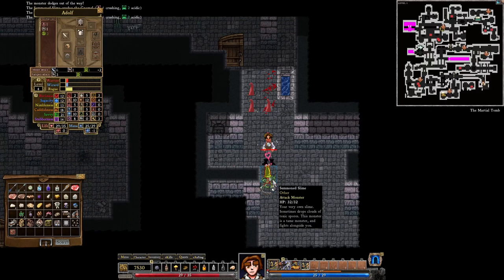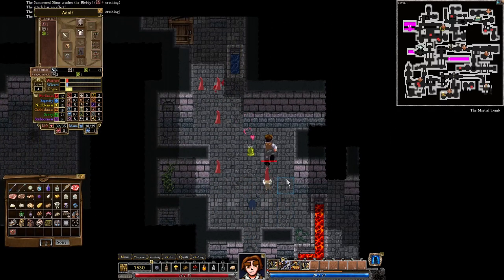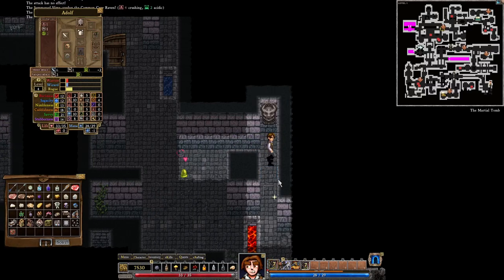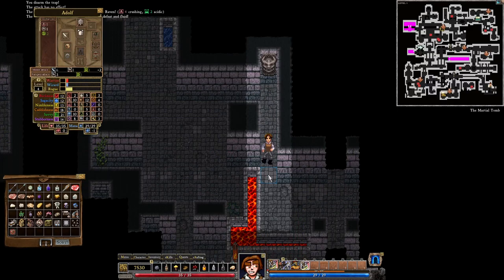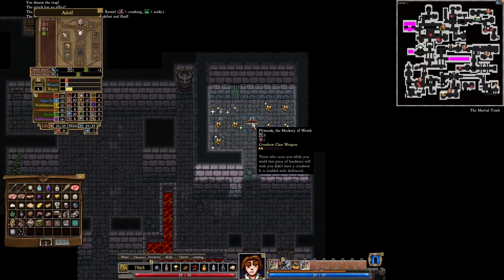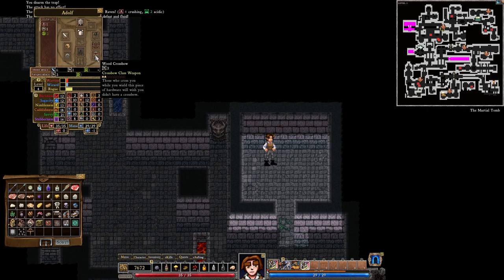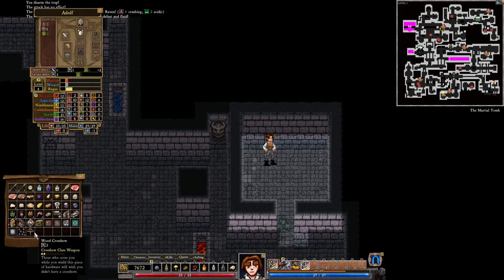We kind of cleared the entire map — I like to believe there's not much else for us to do. We're going to get this easy target curse trap which we're going to disarm. And we get an even better crossbow — it's quite nice that you find the best crossbows just by wandering around; you don't need to craft them. We already have a wood crossbow but we also get this pittsway zook: 'Those who cross you while you wield this piece of hardware will wish you didn't have a crossbow — it is studded with driftwood.' Let's equip this one instead.